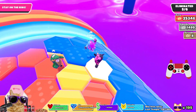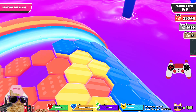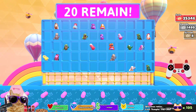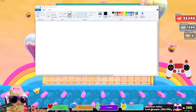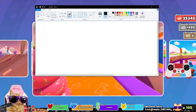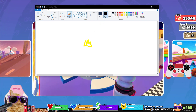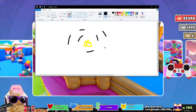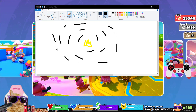I had an idea - I'm not sure how to explain it, but an idea in my head for a final. It's such a cool idea. Here's the crown in the middle, and then there's like rotating platforms that go around the crown. I don't know how to explain it, but they all have like different obstacles on them.